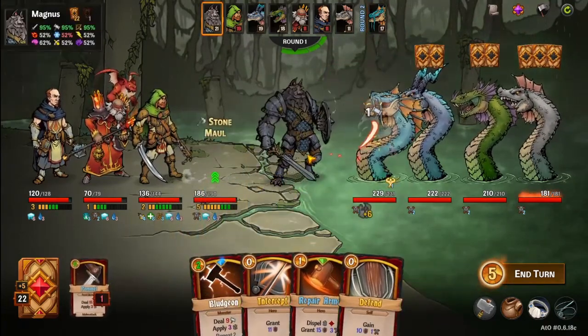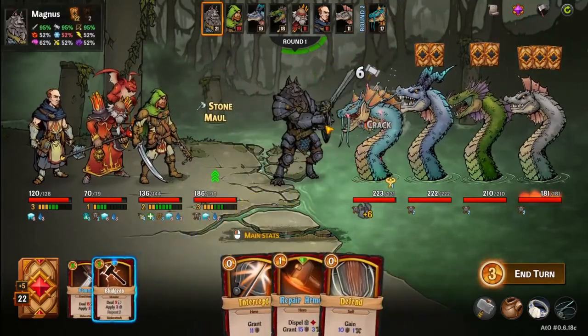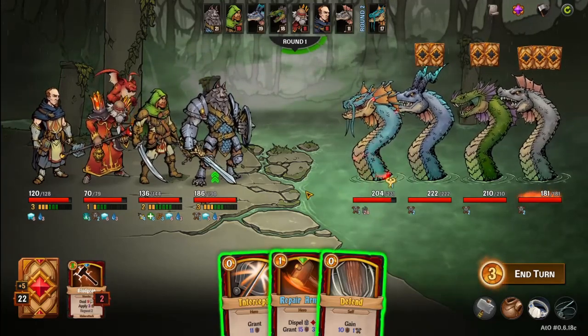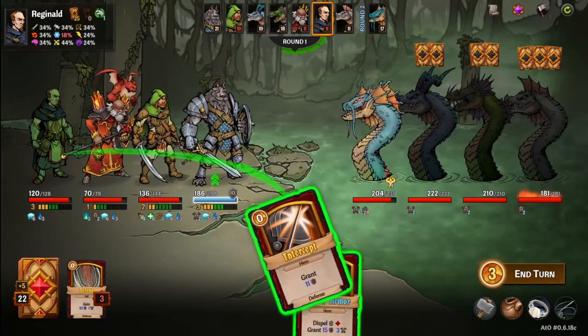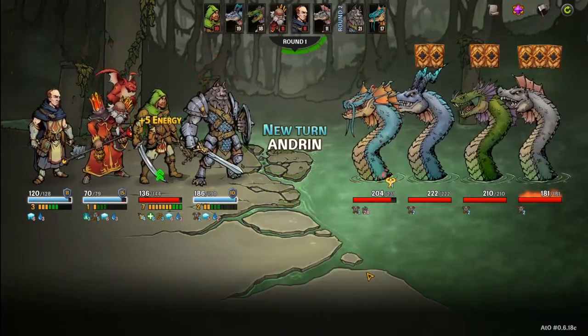I'll hit him with a pommel — obviously we don't have a choice. Not great damage, but that's because his resists are 60%, so we'll have to get that down, and we will work that down. Got some block up and whatnot — that'll work down the resist a bit.